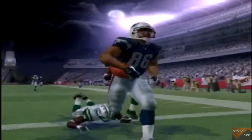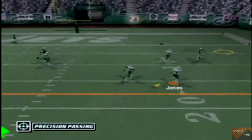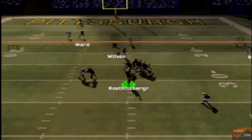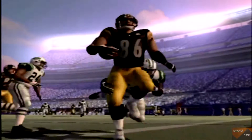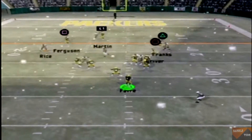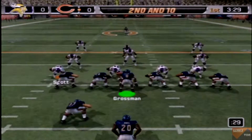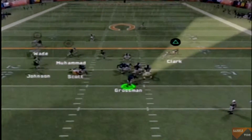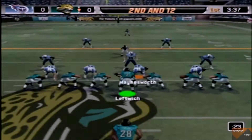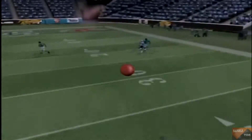We have added QB vision and the ability to throw precise passes when using the vision. Notice that the range of your vision is based on what skill level you're playing on and the awareness of your QB. The better your quarterback, the bigger his vision on the field will be. When using the vision, if your passes are outside of the vision, there will be accuracy penalties because you're not looking at your intended receiver. When throwing inside your vision, your accuracy gets a boost because you are looking where you are throwing. Let's take a look.